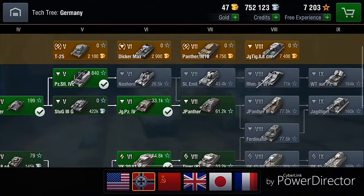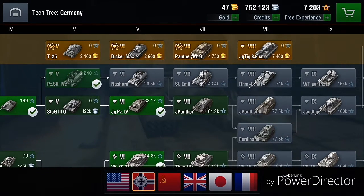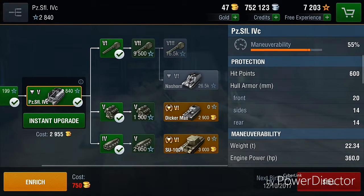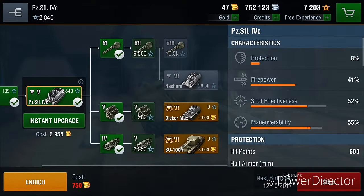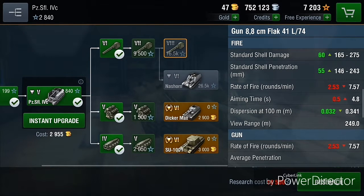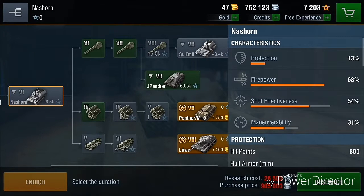First, the upper German tank destroyer line. It starts with the Death Toaster — the Pz.Sfl.IVC — I haven't ground through it too much, but I think it's a fine tank. It has literally no armor, as you can see. It's quite fast, and with the top gun it's quite good, but if something hits you, you're essentially a one-shot. A light tank could circle you and kill you.